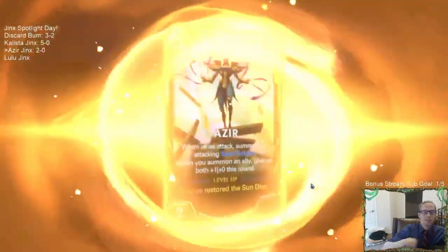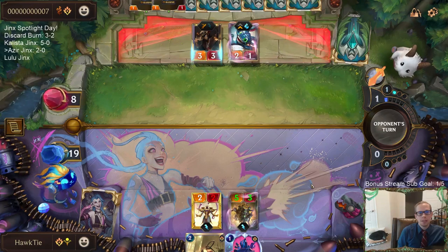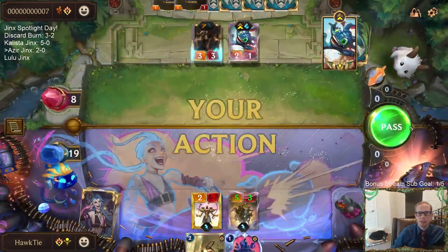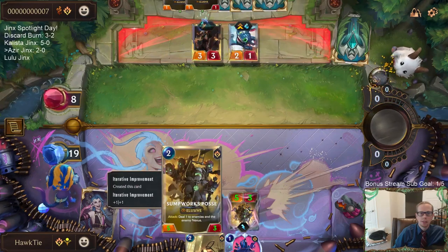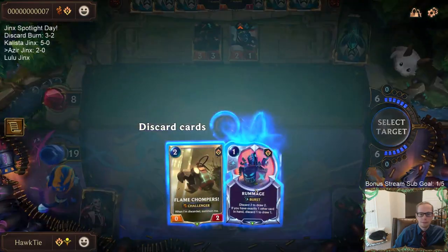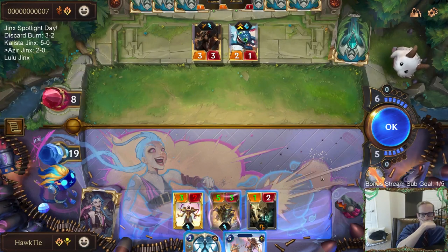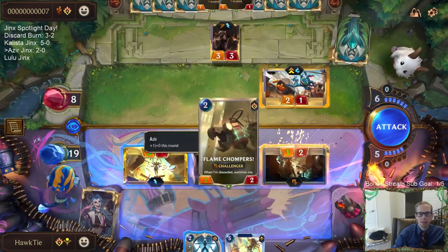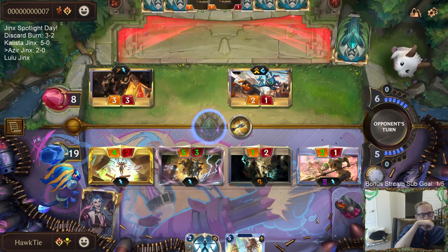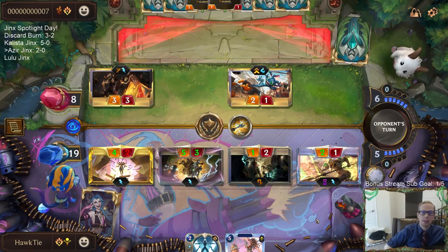Yeah, I was shocked they got the blue card from that. I guess it saw the Stress Testing, leveled up Twisted Fate first, and then the Get Excited was the blue card — I was very surprised by that. Yeah, I kind of have to attack. They had a free attack last round with Twisted Fate but they just didn't want three damage. Obviously I couldn't do anything, so I don't know why they didn't attack.